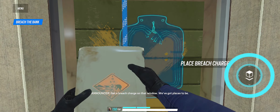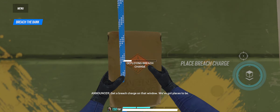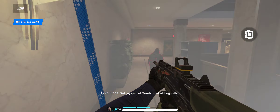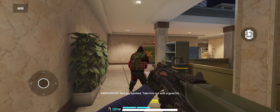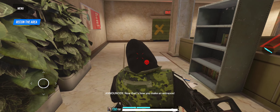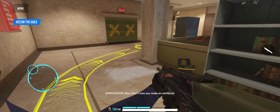Get a breach charge on that window, we got places to be. That guy's spotted — take him out. Now that's how you make an entrance.